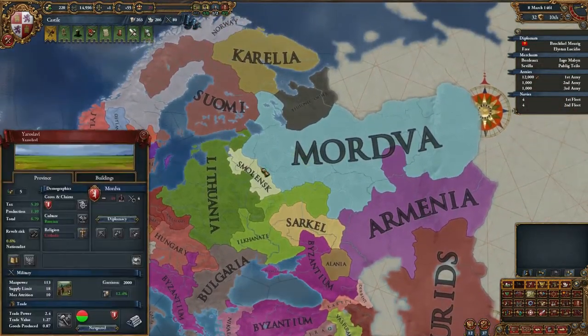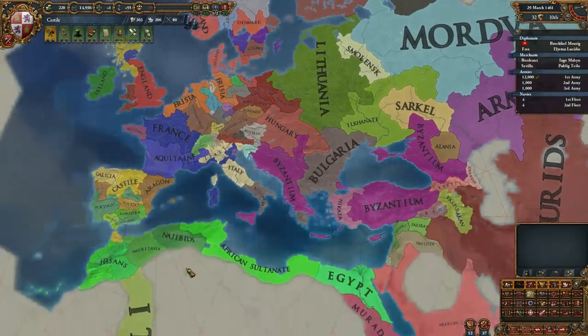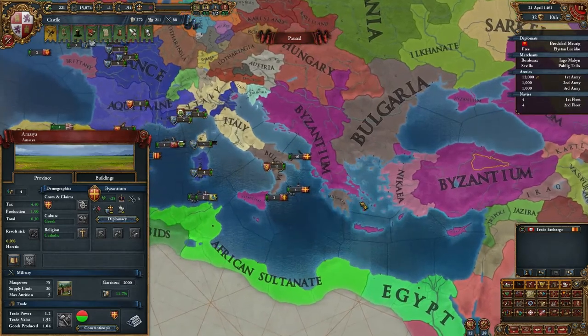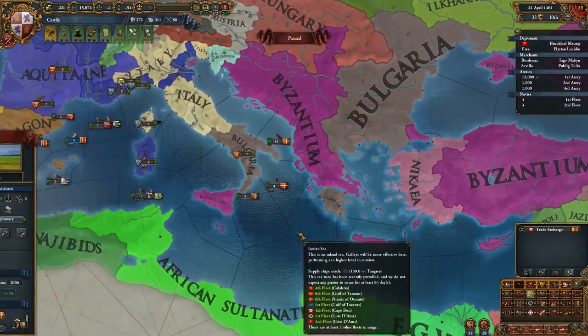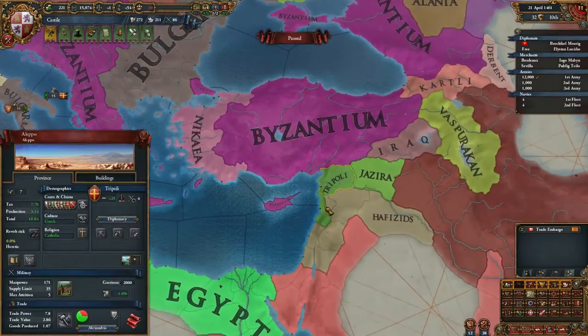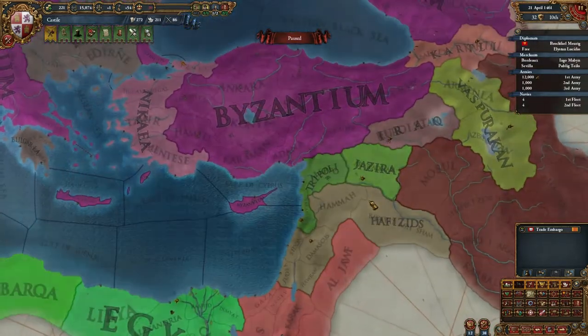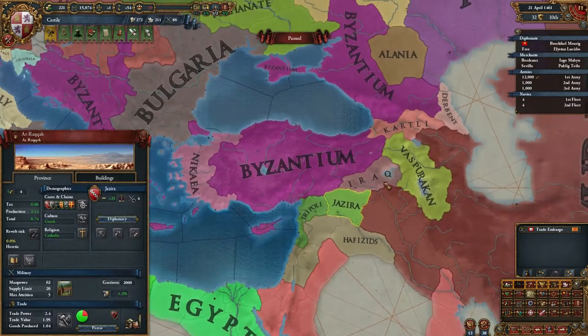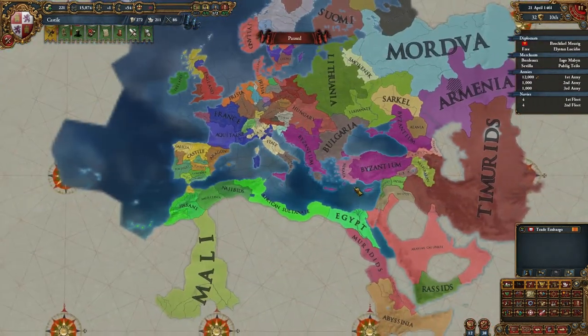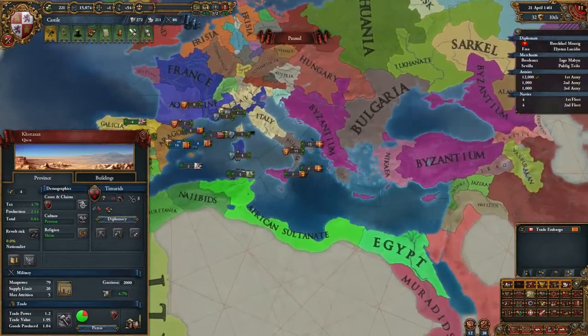Mordva seems to be thriving. I'm still not taking this thing — Micea has taken it though. That's a lonely game. Bosnia has been annexed by Tripoli. Jazira, Iraq, Osnabrück, Hartley, Herben — the Timurids are sufficiently stable.